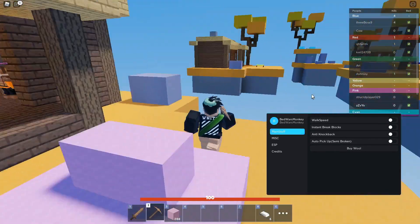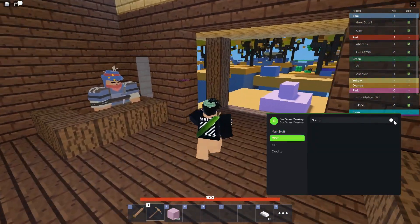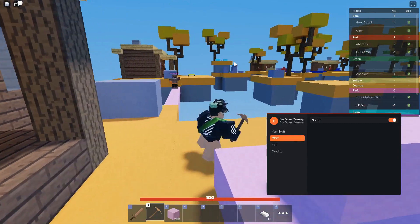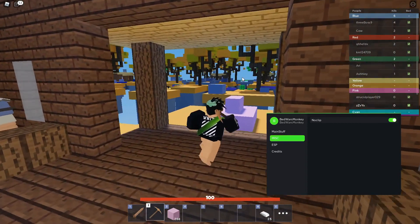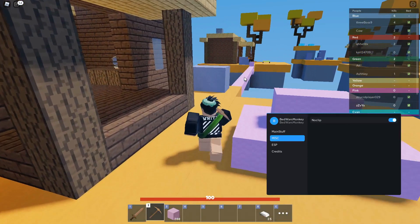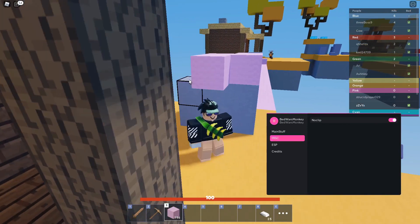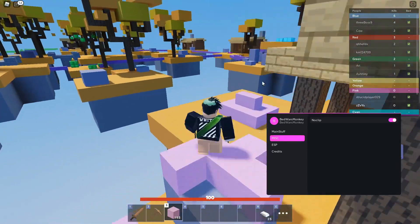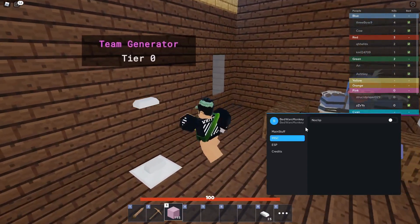You can enable walk speed — I'm not going to demonstrate that because it's pretty buggy, but it's useful for fast bridging. Over in Miscellaneous, there's no-clip. It might not seem very useful at first, but if you don't want to break someone's blocks you can just walk right through them. You can also jump while inside a wall to get on top of it.